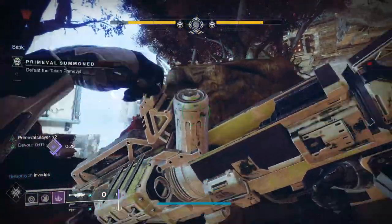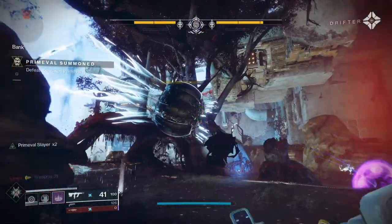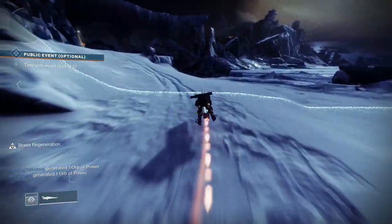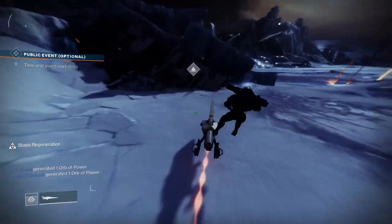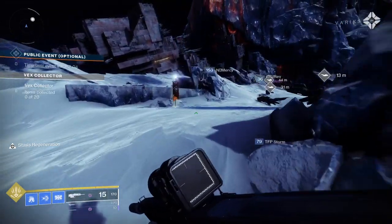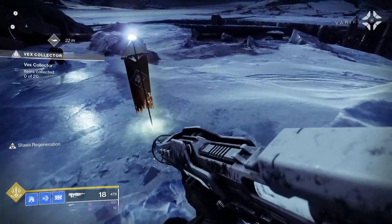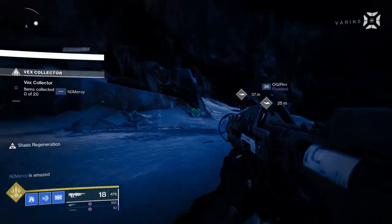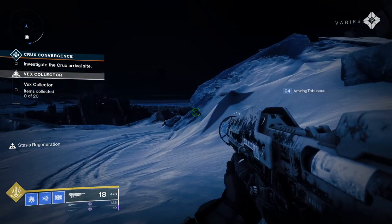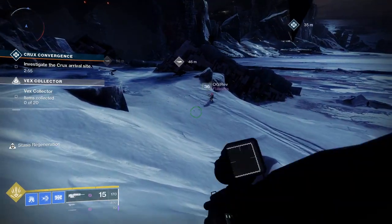For exploring planets and moons, select a destination from the map and simply explore. Planetary NPCs give you bounties and quests, and there are unique activities on each planet and moon. Locations include Earth, Moon, the Tangled Shore, Dreaming City, Nessus, and Europa. On each location you have a vendor and a map with activities such as public events, patrols, and Lost Sectors. Public events are indicated by a blue diamond on the map with a countdown timer.